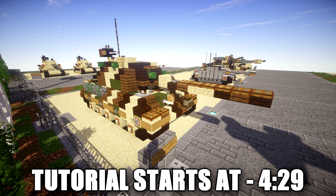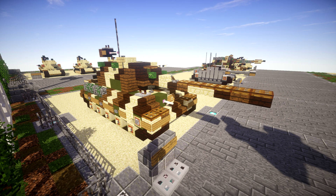The 71-ton Jagdtiger was the heaviest armored fighting vehicle used operationally during World War 2 and is the heaviest armored vehicle of any type to achieve series production. The vehicle carried a 128mm Pak 44 L/55 main gun, capable of outranging and defeating any Allied tank. It saw service in small numbers from late 1944 to the end of the war on both the western and eastern fronts. Although 150 were ordered, only between 70 and 88 were produced due to excessive weight, and the Jagdtiger was continuously plagued with mechanical problems. Today, three Jagdtigers survive in museums.